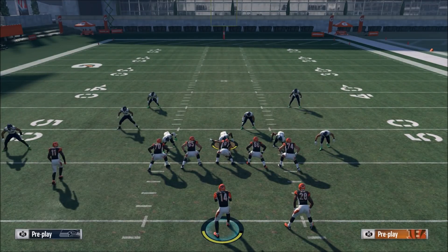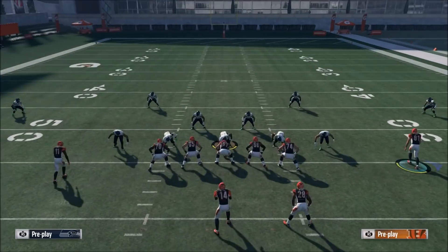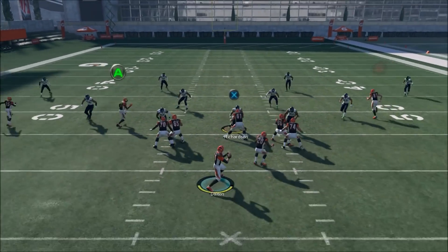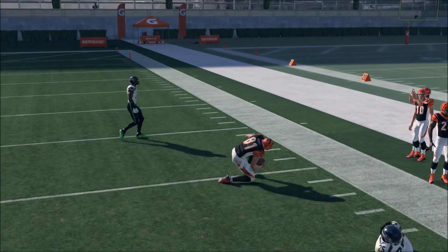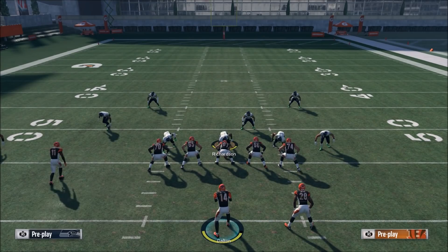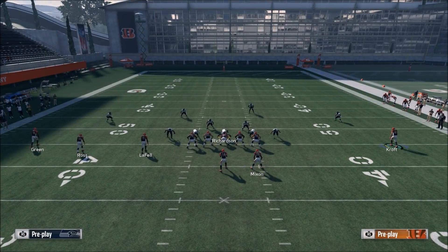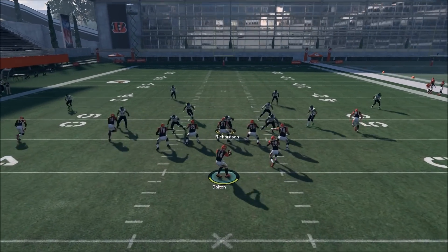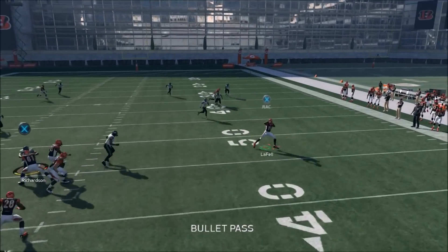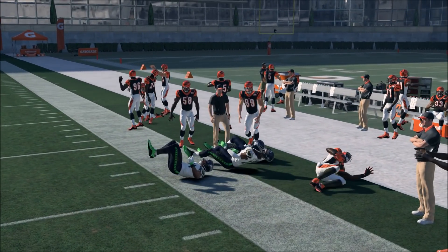Now on the right side of the field, a cloud flat will be able to stop that out route, but in that case we're going to have the drag coming underneath to compensate. Here we see it's a hard flat coverage — we just bullet pass it and possession catch it, good money every single time. Now in this play I'll show the cloud flat coverage situation: if they put extra zones out to stop AJ Green or are usering it, we just go underneath to the drag, RAC catch it, and get five-plus yards upfield.